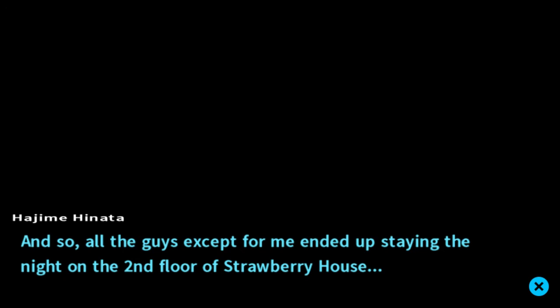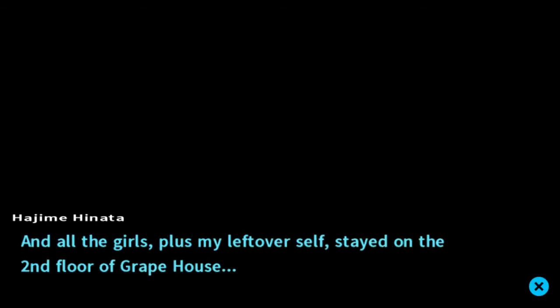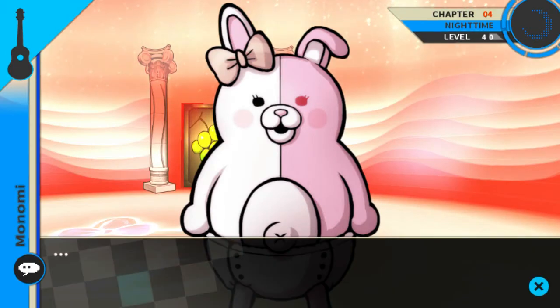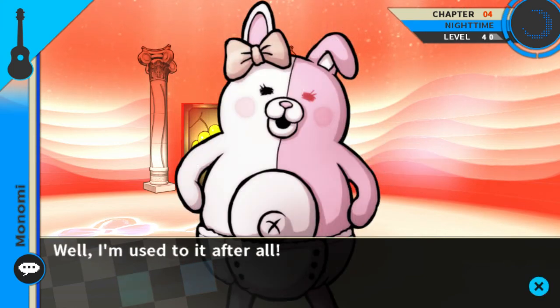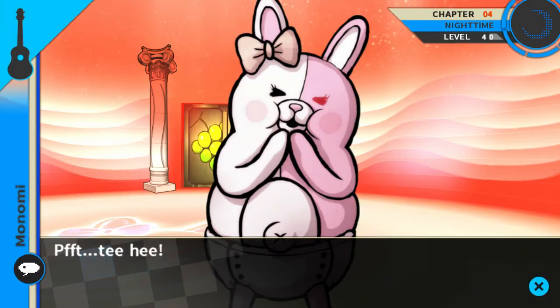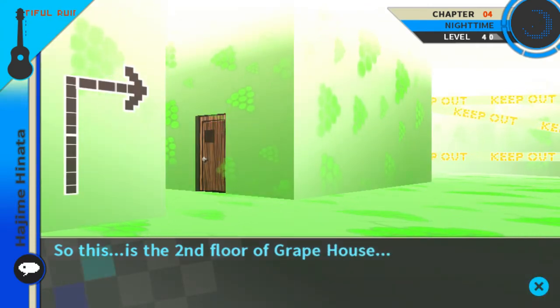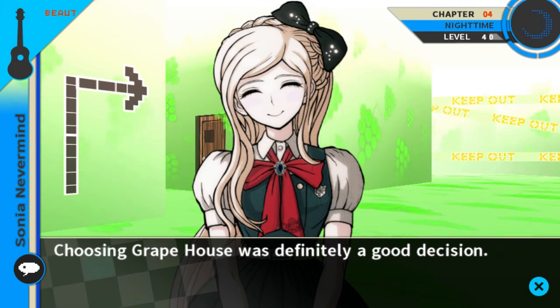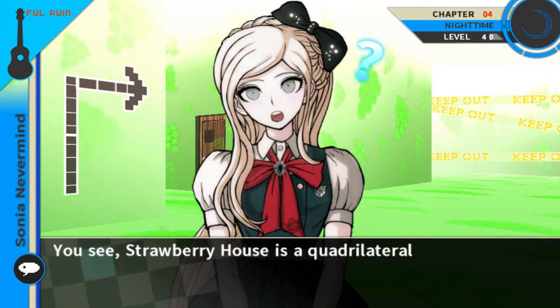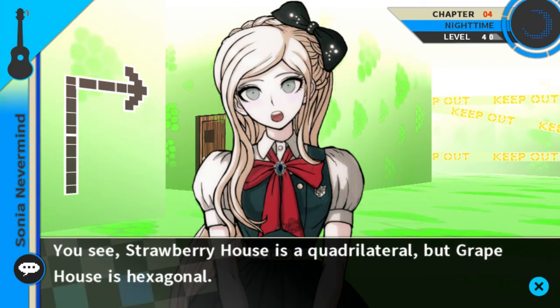Now then, it's decided — we should turn in for today. All the guys ended up staying the night on the second floor of Strawberry House, and all the girls plus my leftover self stayed on the second floor of Grape House. Oh geez, just as I thought I was forgotten — well, I'm used to it after all. I get the standard room. So this is the second floor of Grape House — choosing Grape House was definitely a good decision. It is a much easier color on the eyes. Strawberry House is a quadrilateral but Grape House is hexagonal, meaning this place is far more spacious.